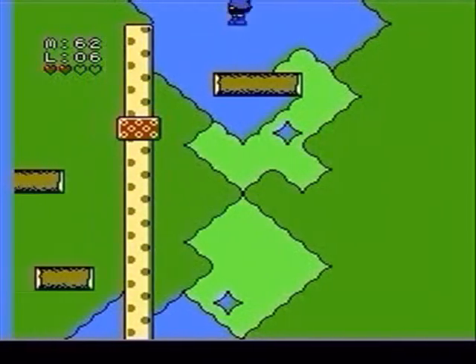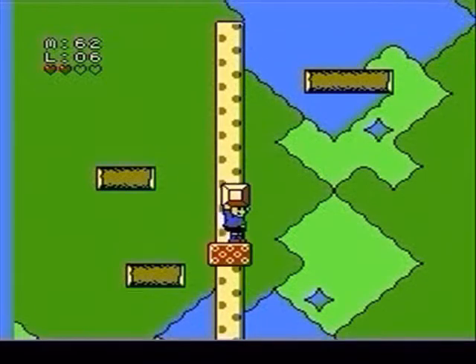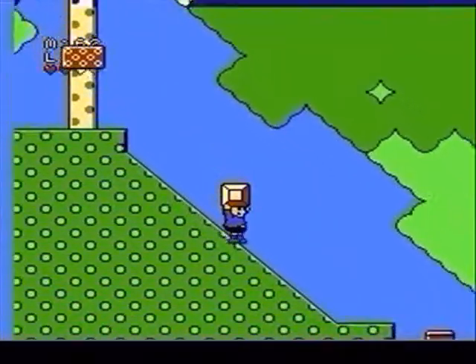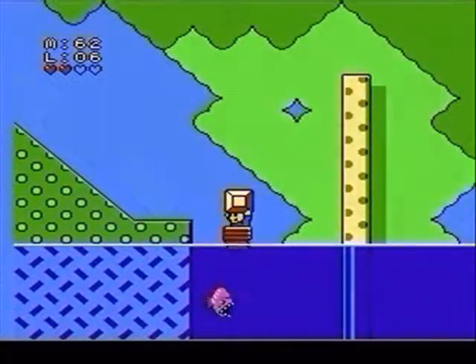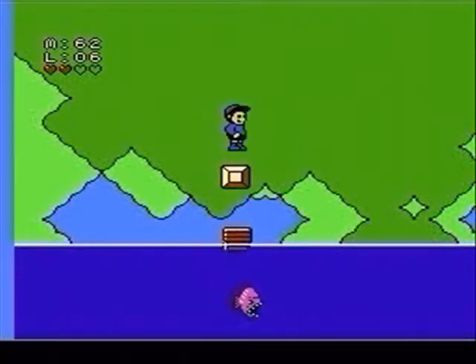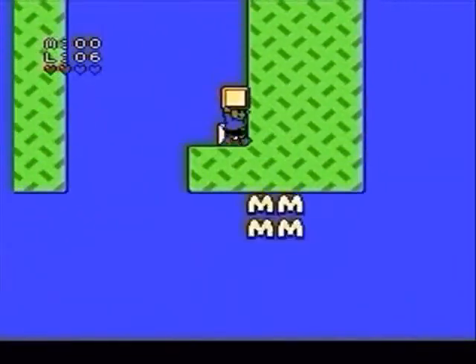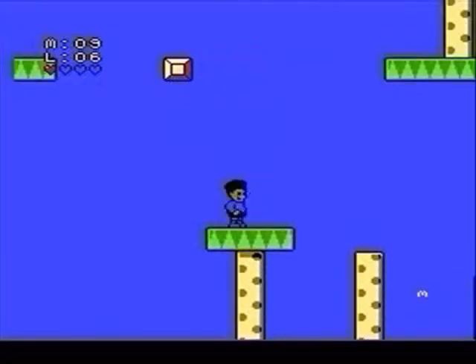First and foremost, keep an eye out for blocks that are shaded. That means there's an outline shape that you can fill with it, which will help you to reach areas of interest. There are quite a few of these in the game, so don't skimp on them. Some might be tougher to find than others, but the payoff is always good.